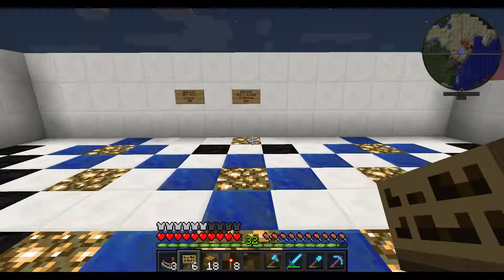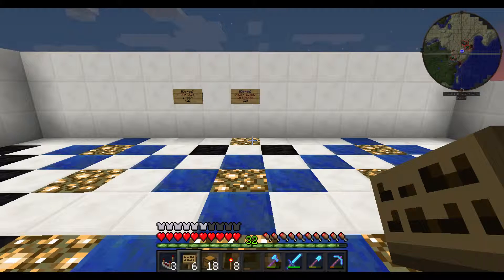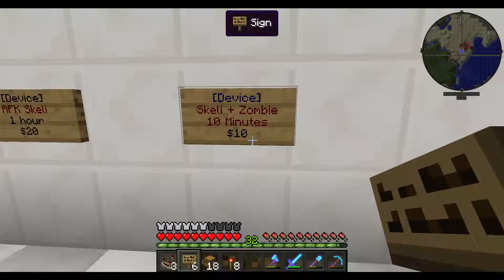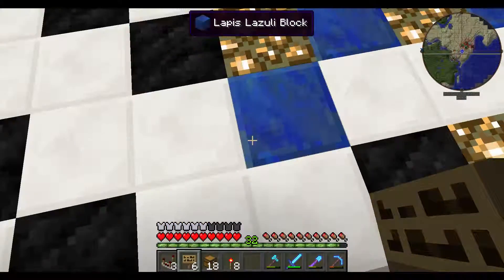I'm going to show you guys the active functionality of how to use CraftBook and Sign Shop to make a farm or any other accessible area payable, and then also remove the player from the area after the time has expired. For this example it's a device sign, which is Sign Shop — the top line of the sign is for the device to toggle a lever, and the second and third lines are just description, and the fourth line is the price.